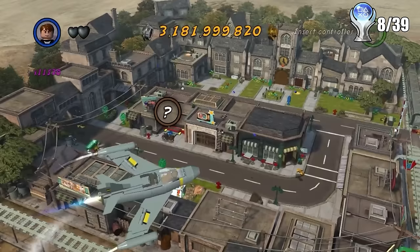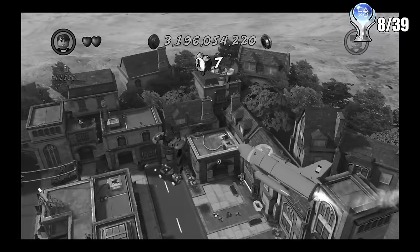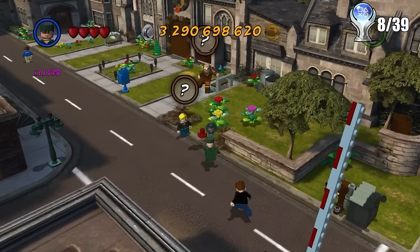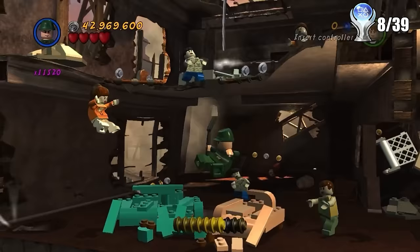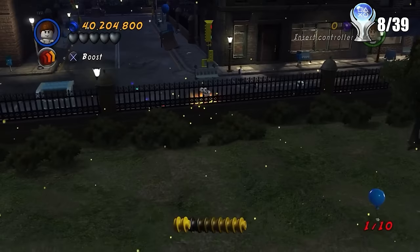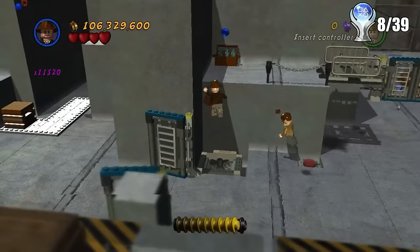The next main goal is to 100% each hub world. The objective for each hub is essentially the same: get all the colored bricks — red, green, and blue, 10 for each — which usually involves breaking things like a cactus. You also have to find every character and vehicle token, do races and challenges, and get true hero status while finishing every single level in the hub, which adds in both the treasure levels and bonus levels. The treasure levels use the same layout as story levels but with a different objective, while the bonus levels are more random makeshift levels — so overall it's extremely dragged out.